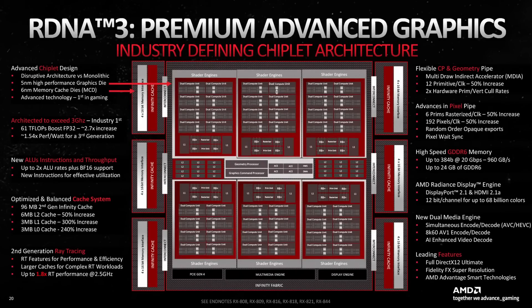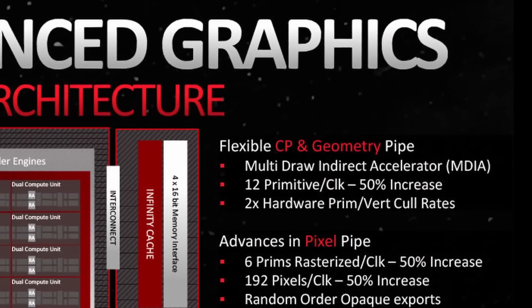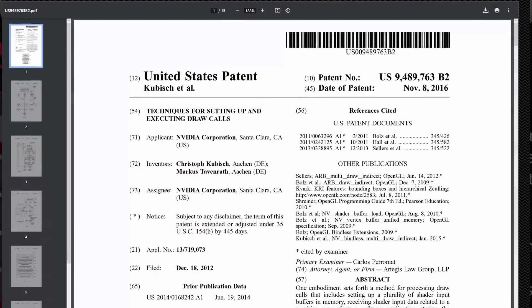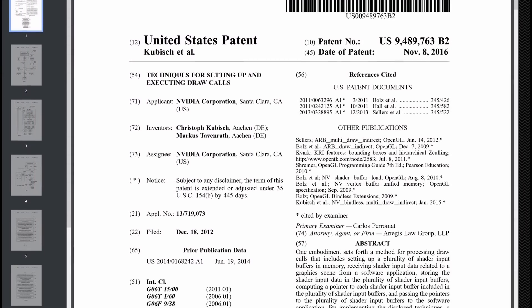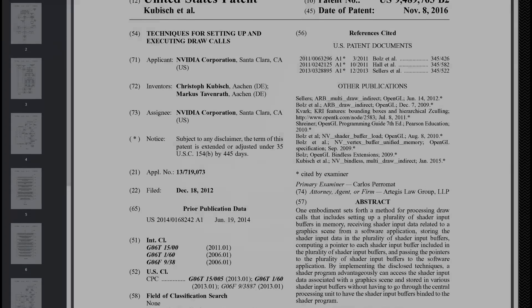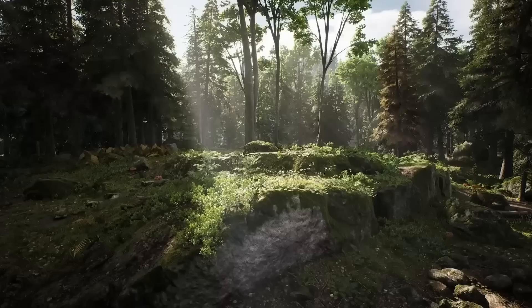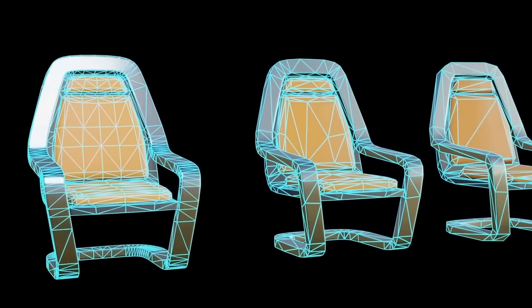The Multi-Draw Indirect accelerator is already present in RDNA 3, and its purpose is to reduce the driver overhead on the CPU side. 'Indirect' means that you move draw call setup tasks like culling from the CPU side to the GPU. This technique has been around for over 10 years. The difference is that AMD has put hardware blocks that accelerate this process on the GPU. Both Nvidia and AMD have identified that their GPUs can render a lot more objects, but there's a bottleneck: the driver. Expensive API calls to the CPU bottleneck performance, leaving GPU resources unused.